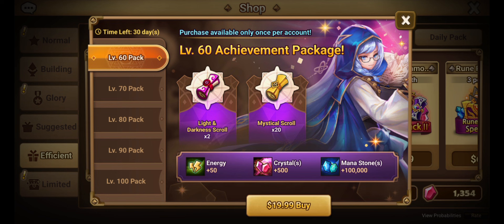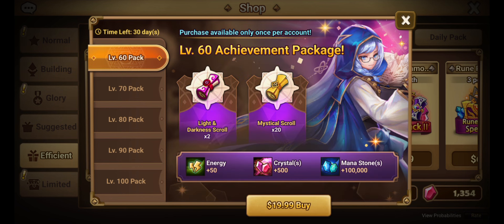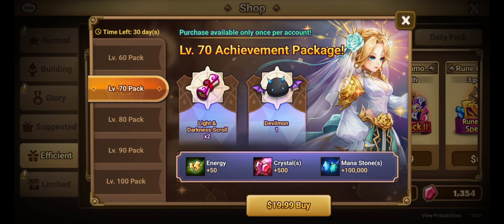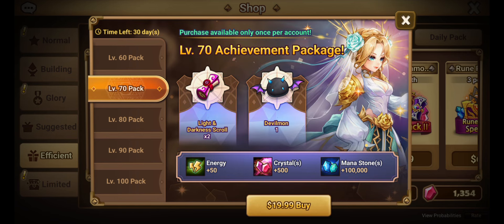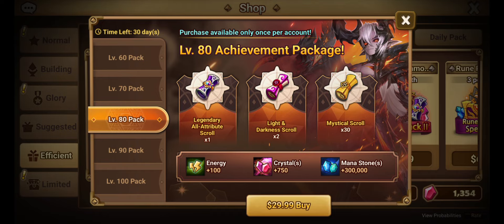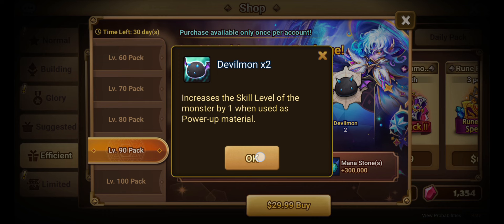Level 70 is also $20 but instead of 20 mystical scrolls you get one devil mon — I like devil mons, so this pack is better. Level 80 is $30 — you get 30 mystical scrolls, two LDs, one legendary all-attribute, 100 energy, 750 crystals, and 300k mana. This is probably the most worth it. Instead of buying the level 60 and 70 packs, just go for level 80 because of the legendary all-attribute and 250 more crystals.